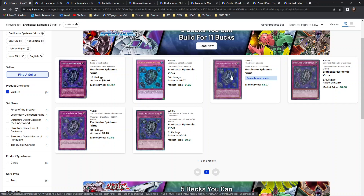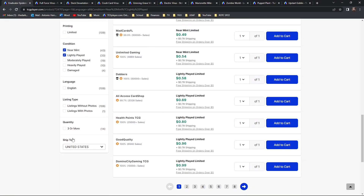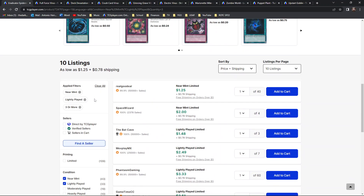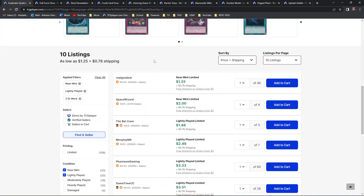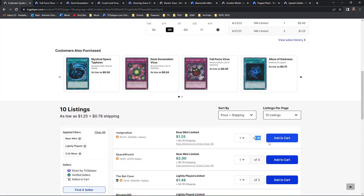Looking at bulk prices for the Duelist Genesis super rare near mint and lightly played — for playability purposes, not collectability — there's a fat stack of 40 for under two bones. Incredible amounts of availability here — all stacks, plenty to go around. This card is really powerful; for the longest time it was at one on the ban list. An all-around great card and a great affordable alternative to the secret rare.